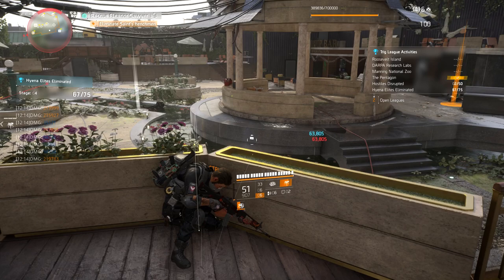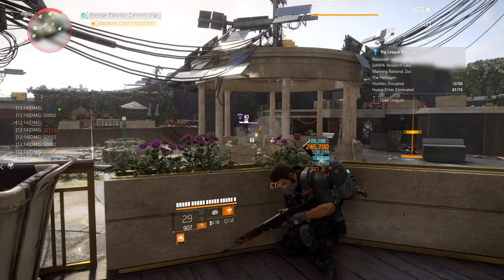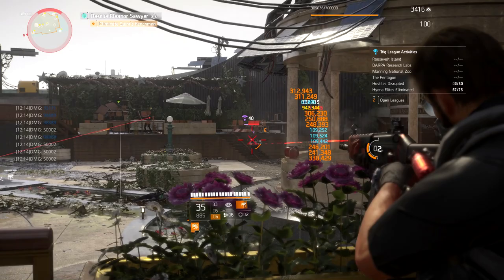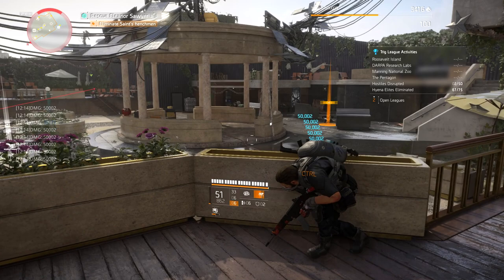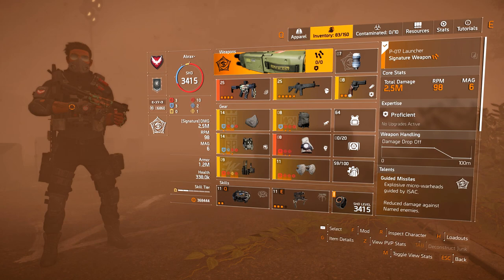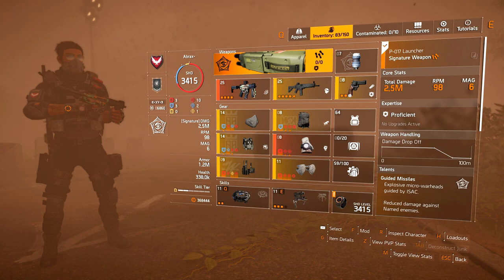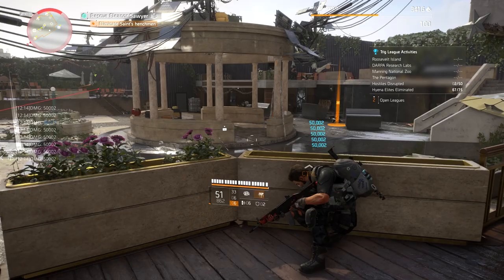Like all builds in The Division 2, someone out there will have space for a flanking run-and-gun melee build, but for me personally it just doesn't click with my usual playstyle. I'm usually very chilled, sticking to mid to long range with an assault rifle and a ton of burst damage. I do enjoy a good Hunter's Fury build with how the gear set functions, but this one just didn't really do it for me. Although it is heroic viable, I just think it's not going to stay in my loadout for very long.